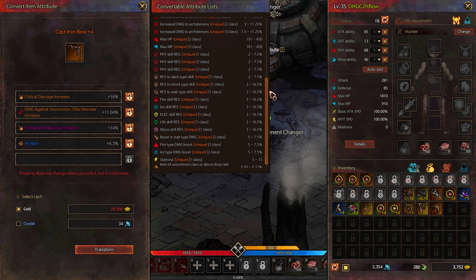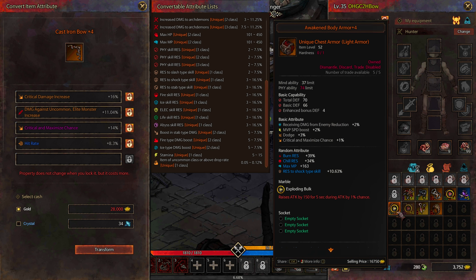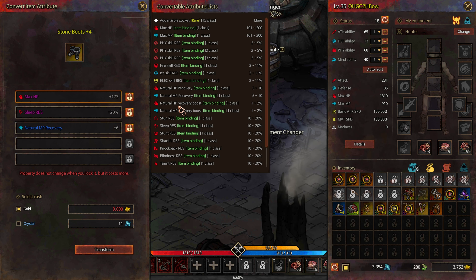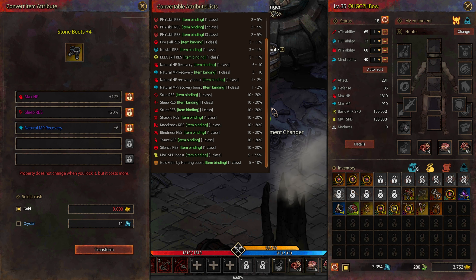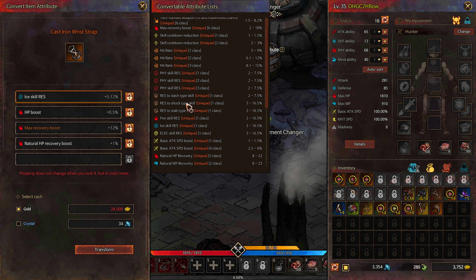On the topic of today's video: as in any MMORPG, in Mad World there are many ways to improve your character, but there is another interesting way which I have probably never seen in other games of this genre. You can change the advanced characteristics of your items using gold. This NPC can help you with this, and now you can see the process of how it works.